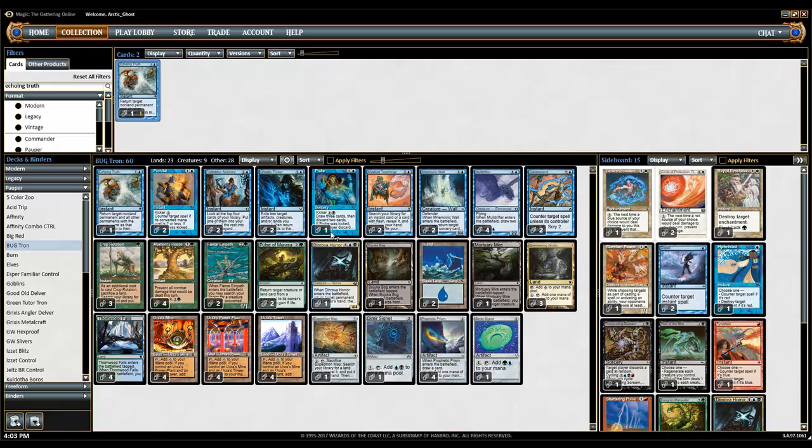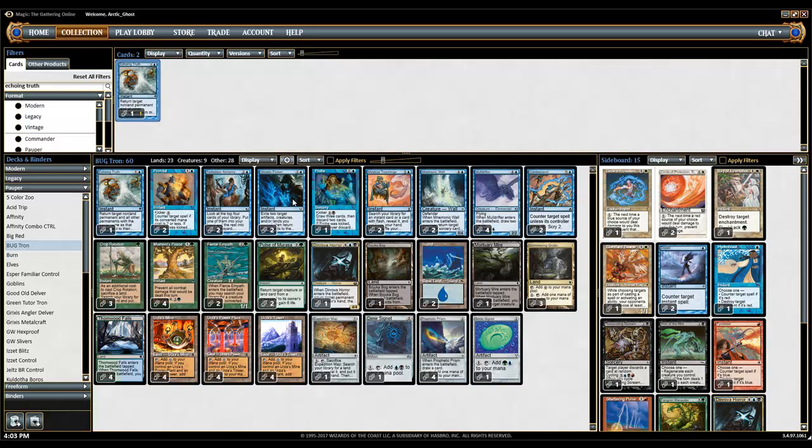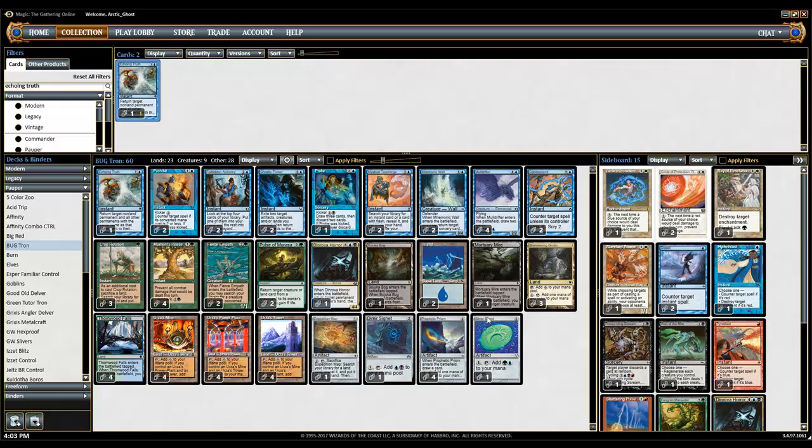The way this deck wins is it combines Mnemonic Wall and Ghostly Flicker combo — everybody should know that very well — and Dinrova Horror, which is one of the new cards from Modern Masters 3, arguably to some people the best common in that set. What you do is bounce all of your opponent's permanents and make them discard all their cards. The cool thing is you can bounce tokens, and the tokens will go away forever, while also making them discard a card.